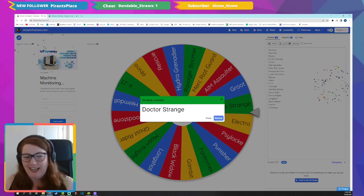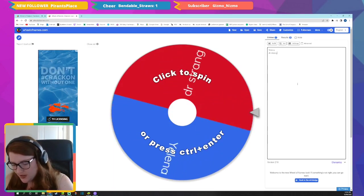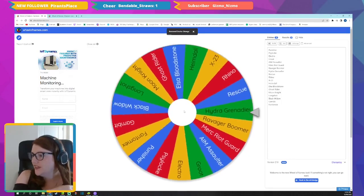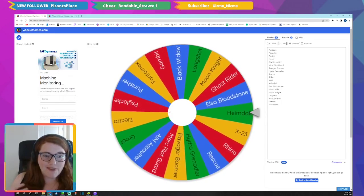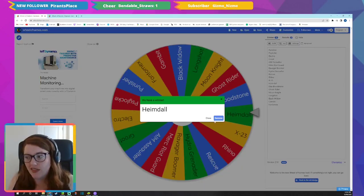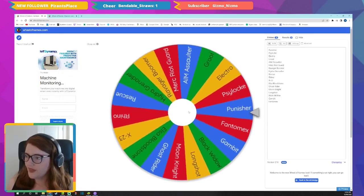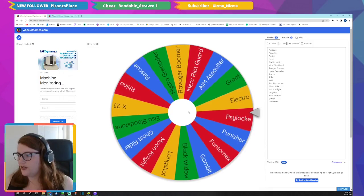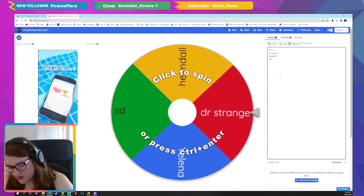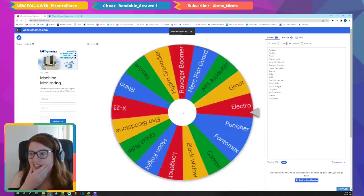Number two: Doctor Strange — that's OG Doctor Strange, not new Doctor Strange, which makes it even worse. Two down, four to go. Number three: Heimdall — I would be okay with doing Heimdall with his rework coming; he's already quite high in war because he's already gear 13, since I started playing when Asgardians were the thing. Number four: Psylocke — she's kind of homeless really, but let's get her in.